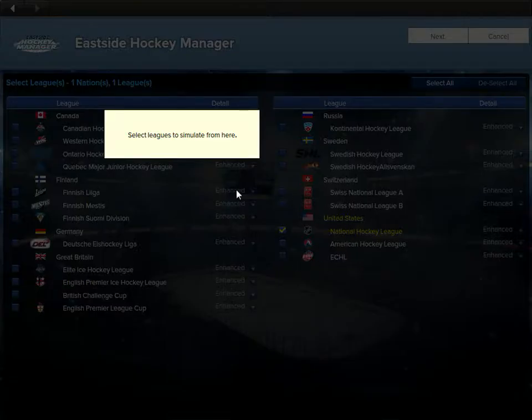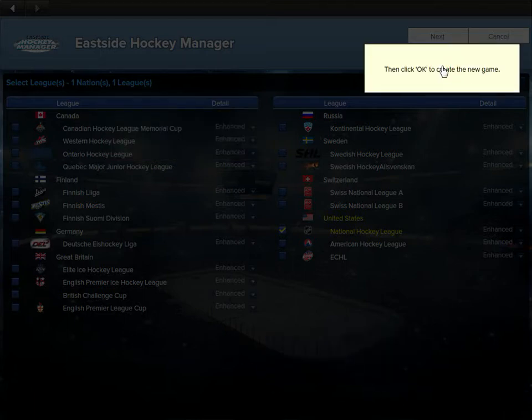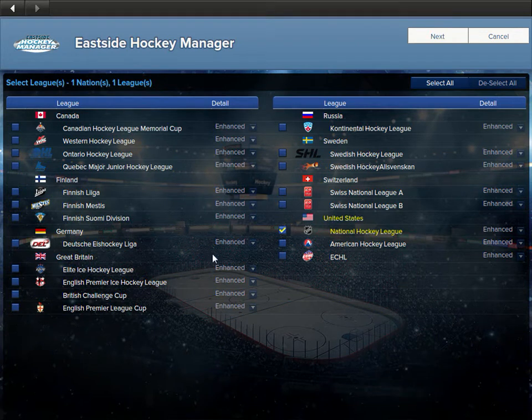You get these little hints right here but they're very quick — you can't hardly read them. Select the leagues from here. This is all the leagues in the game: you have the Canadian leagues, the junior leagues, Ontario, Quebec. You have the actual cup that you can do — the CHL cup, which is very interesting. I have logos and everything installed, so the way my game looks, that's about as good as it can get because I've got all the extra stuff installed.